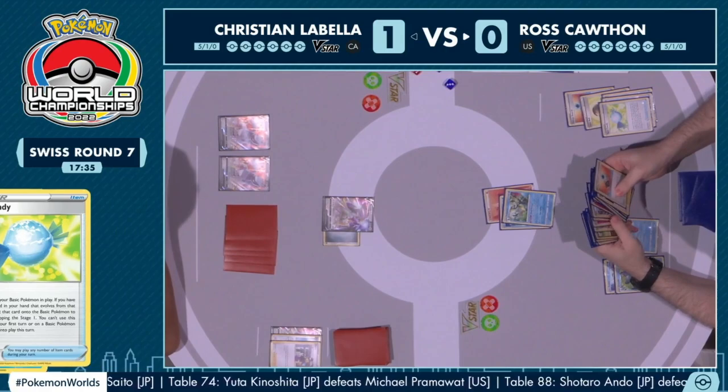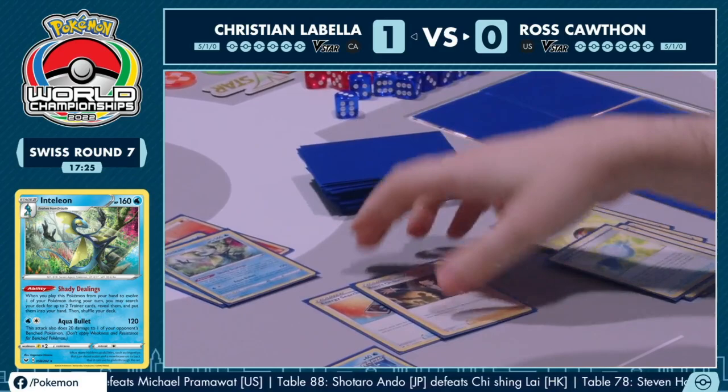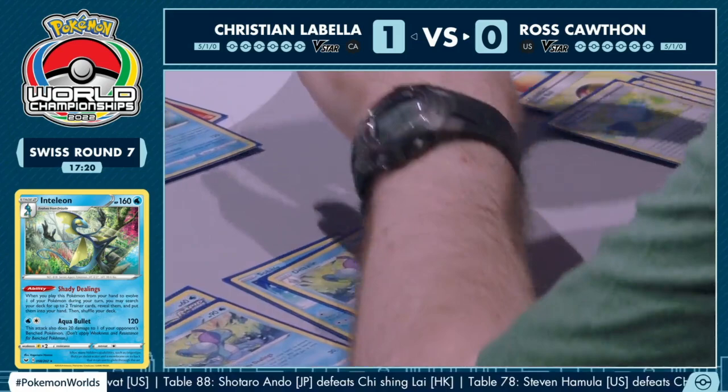Who says this is a reactive deck? Looks like an aggressive one! Ross being able to search out two Trainer cards — he's going to do the same thing as last game. The energy search and a Boss's Orders, still evolving into another Drizzile on the bench as well.